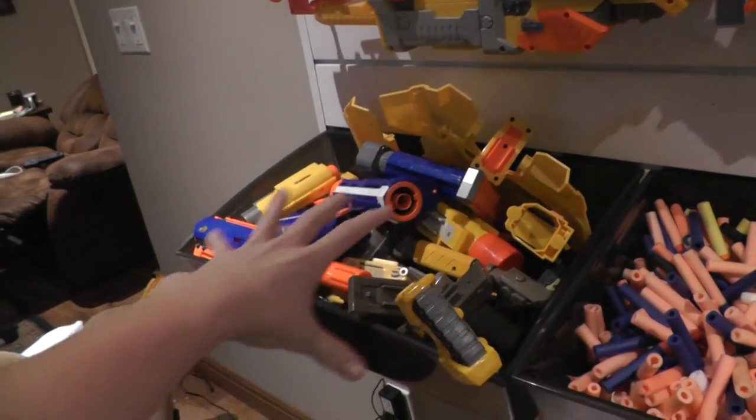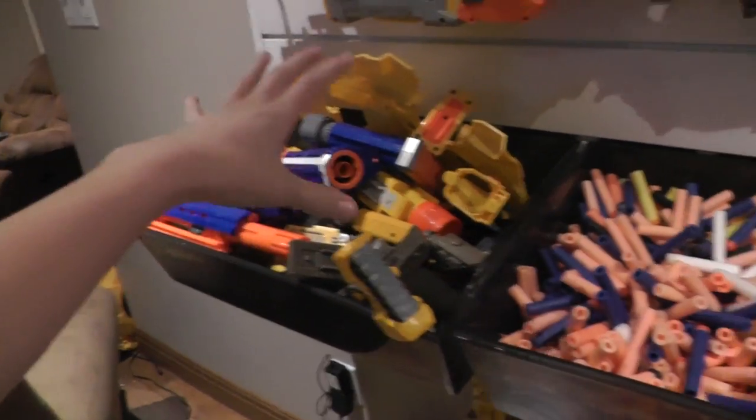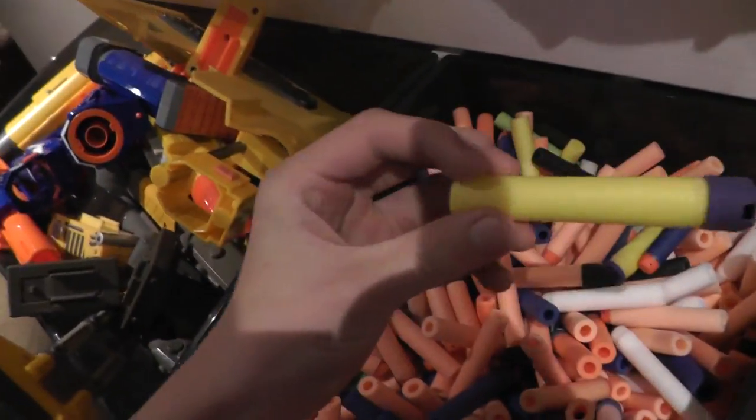Here's the accessories bin. For the bins, there's an accessories bin with everything — all scopes, barrels, extensions, riot shields, lasers, stocks, all that stuff is in there. Then obviously just darts, everything from a mega dart to an elite dart.